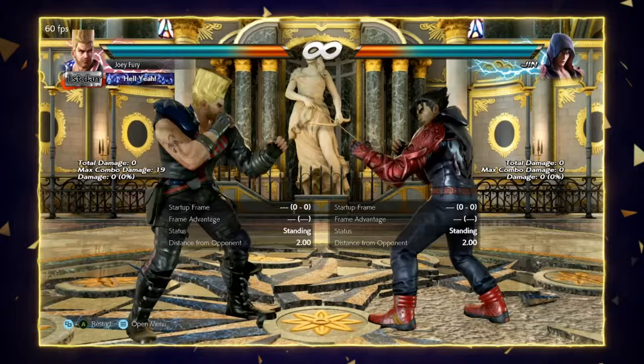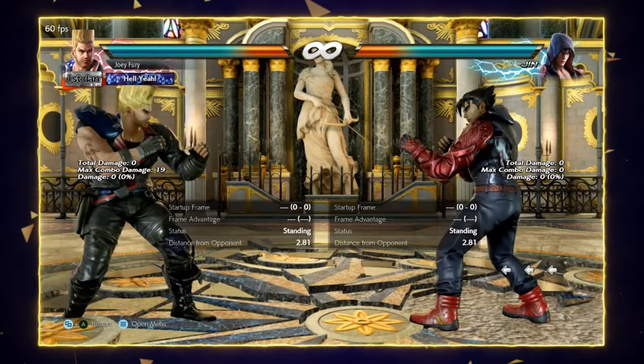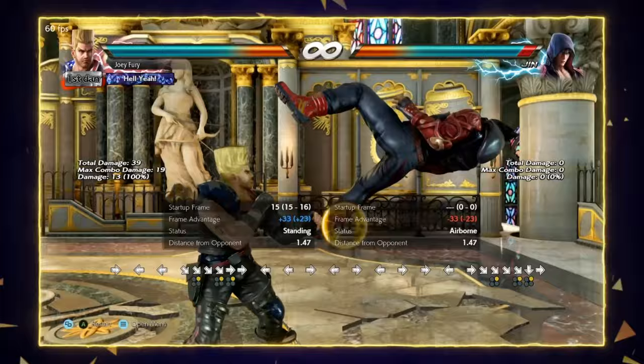The infamous Paul down forward 2 — this is a safe attack that launches standing opponents but not when they are crouching, and you can pretty much spam this move offensively: just get up close on the opponent and let it rip. Defensively you can look to catch the opponent coming in too aggressively, or against certain characters you can actually use this to beat their jabs. Really good move, and we'll talk about the combos off of this later on.